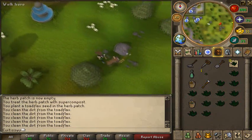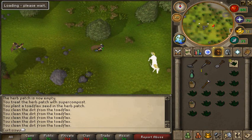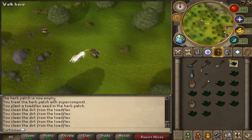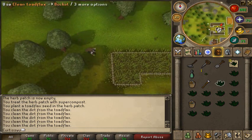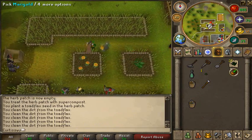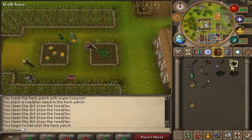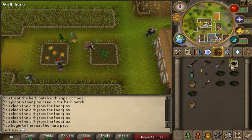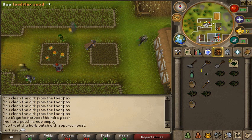This is the last patch. I always equip the magic secateurs - you don't need to, I just prefer holding them. I use the herbs on the tool leprechaun so I have more space. Ignore the marigolds - they serve no purpose, they've been there for years. And that's the last set you need to plant.